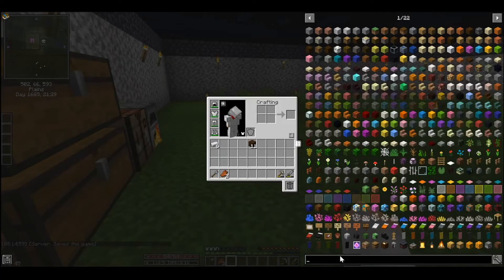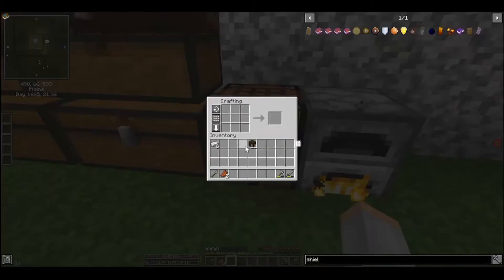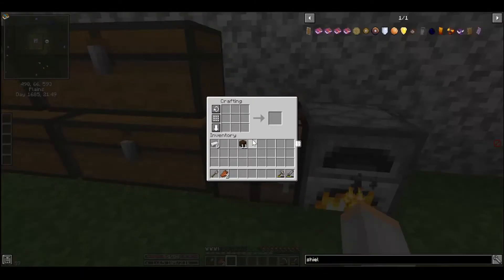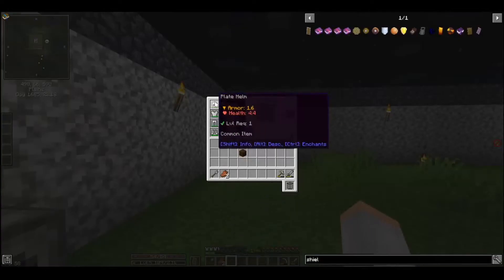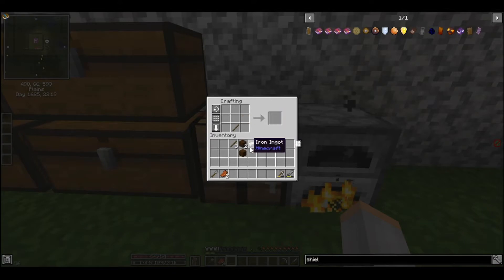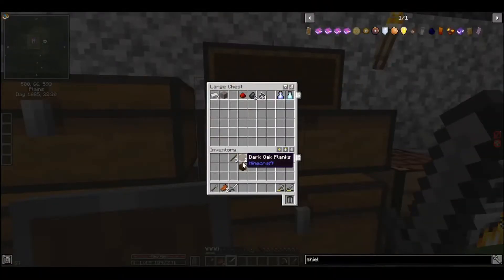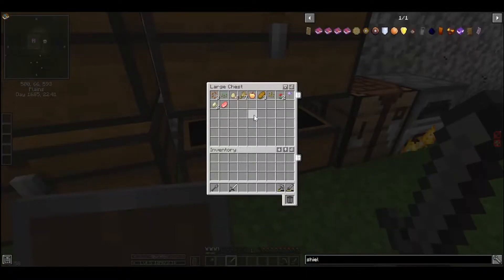I'm not sure how... let's see — shield one armor, or one iron. All right, I have armor. Let's see if I can make a sword. I can! All right, so let's do this. There we go. Do I have food? I do.